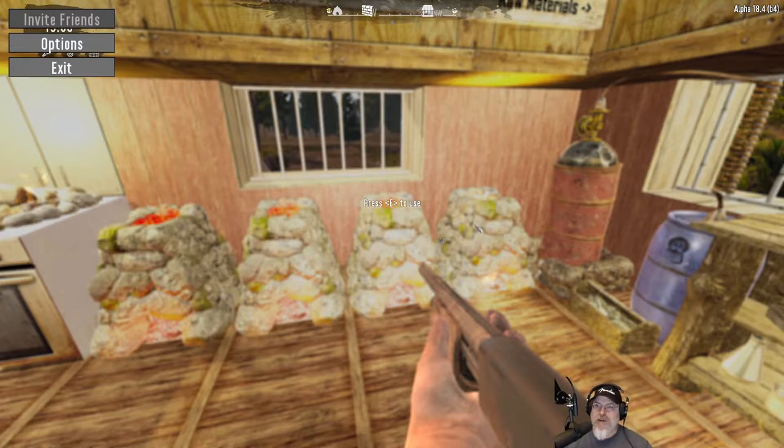We're gonna take Grandpa's Forgetting Elixir and I'm going to respec back into an agility and perception build. That's kind of what we're gonna do in this episode. I don't know that we'll really get into any action this episode, but we definitely will in the next one because I have a tier 5 quest in the city in a hospital, and that's going to be interesting. This episode is going to be more about just the respec and how we're going to equip it.